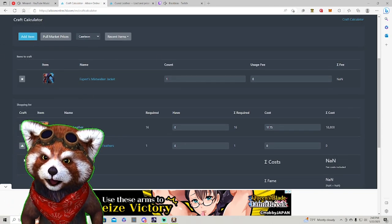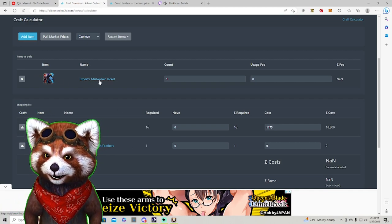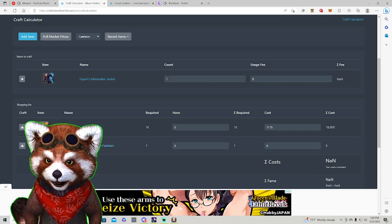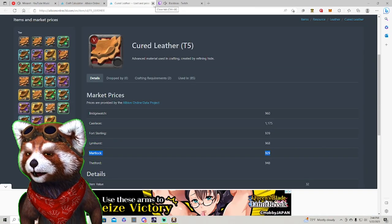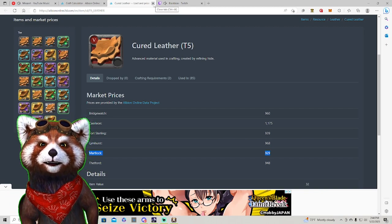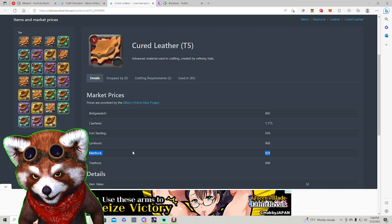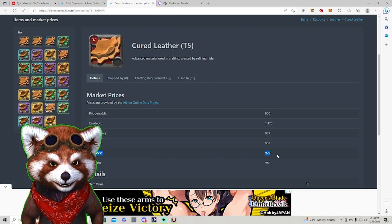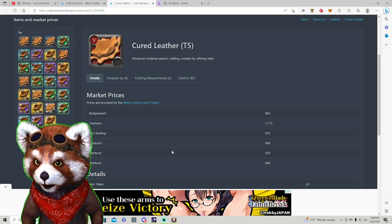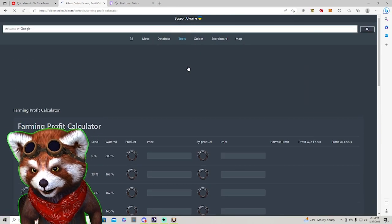Not only can you look at fully crafted item prices, you can also calculate the profit of individual materials you must purchase. It's definitely more of an estimation tool — don't use it as gospel, always double check — but it is accurate from a logic standpoint that Marlock would be the lowest. That's it for the craft calculator. Let's look at the farming profit calculator.